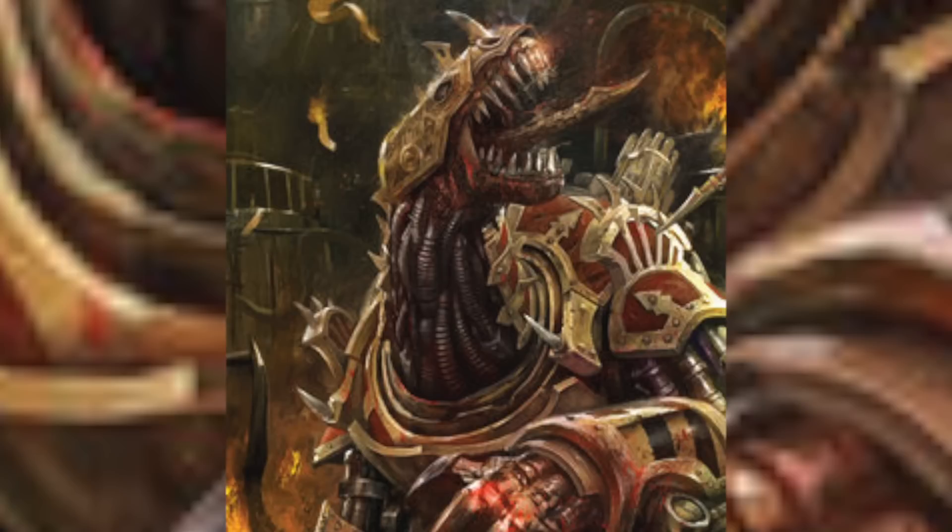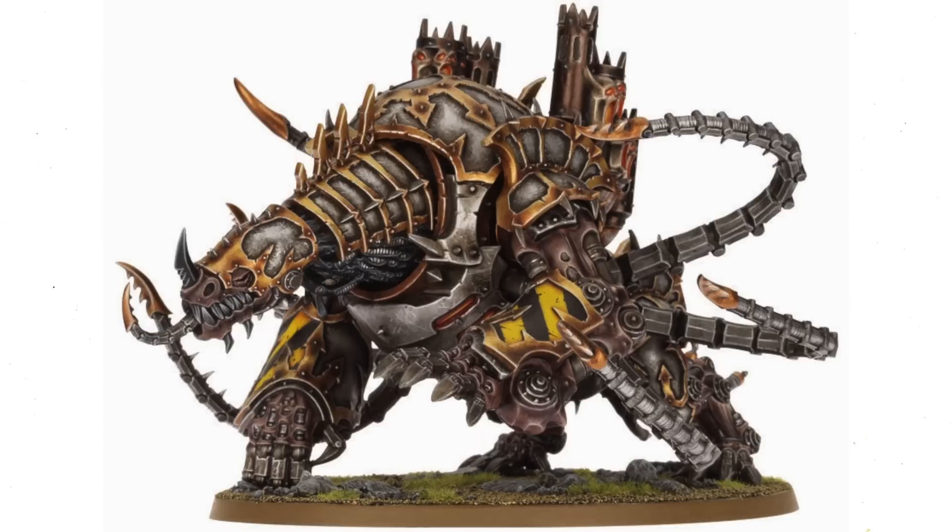The sorcerer must utilize the forbidden dark arts to weaken the thin skin of reality and create a portal through which a demon may be drawn forth. The dark apostle must entreat the ruinous powers and bind the denizen to his ferocious will, thus dragging it through the portal the sorcerer has created.